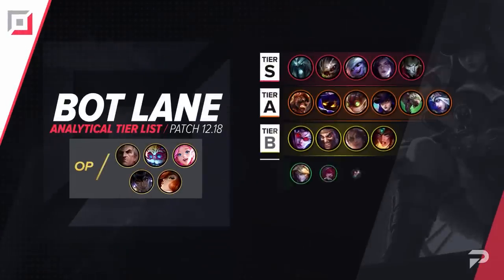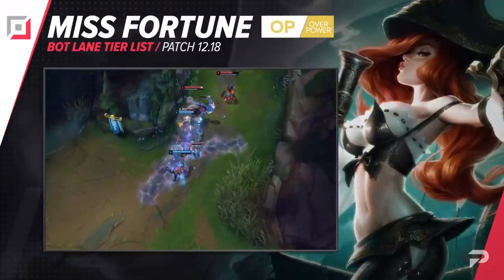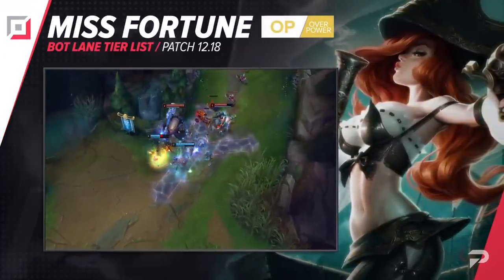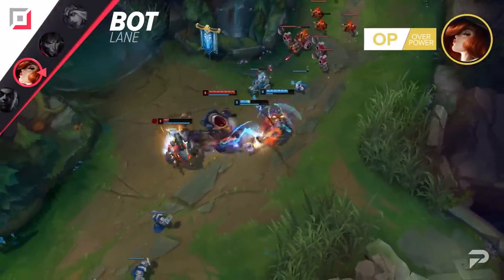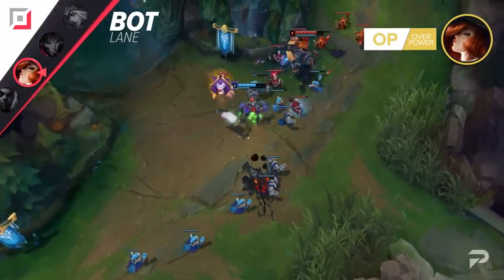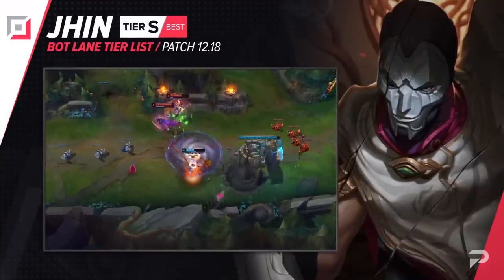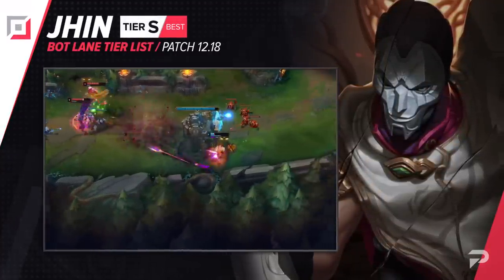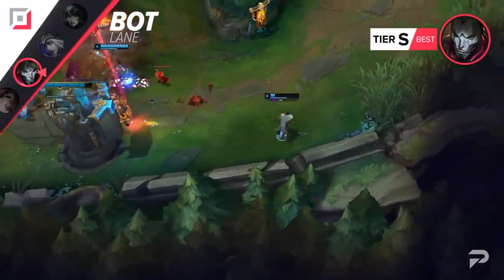Now let's move things down to the bot lane. In high elo, Miss Fortune is feeling the nerfs quite a bit — she's somewhere between the upper end of A tier and the lower end of S tier, and she's definitely not the end-all be-all god of ADCs like before. But in the middle and lower ranks, you can barely tell that she's been nerfed. She's still putting up pretty good numbers and is still easily the best traditional marksman out there, so she keeps her spot in the OP tier. We'll be moving Jhin up to the S tier. He's just one of those champions that bounces up and down the higher tiers as we see a slight amount of shift here and there. Either way, he's always somewhere between good and really good, so it's never really a bad time to main him.